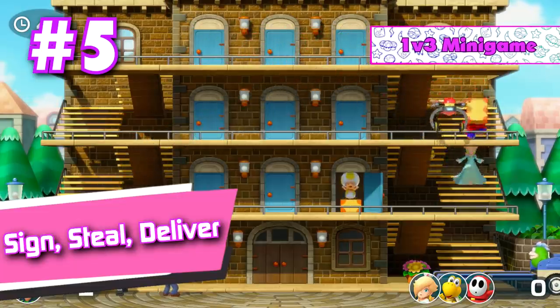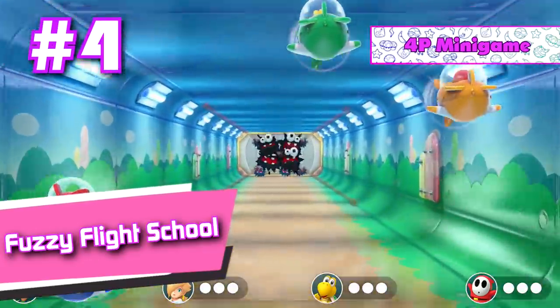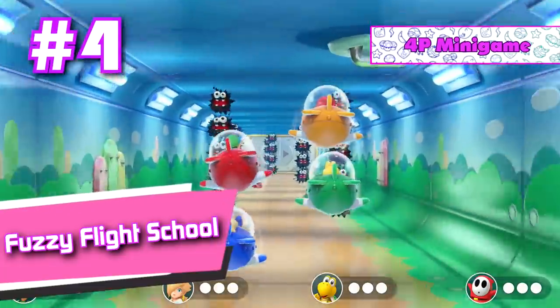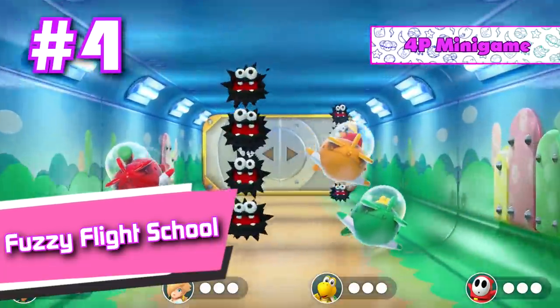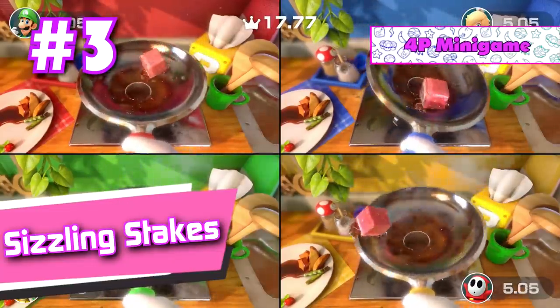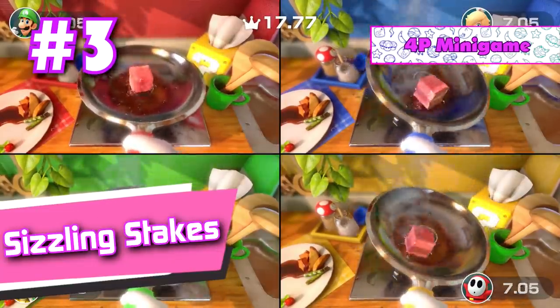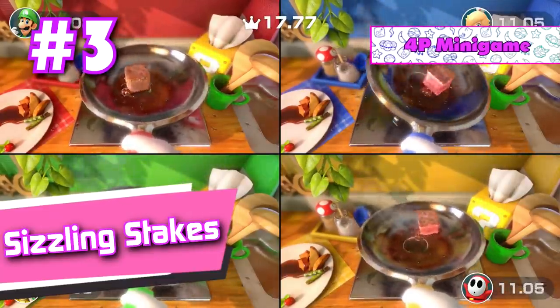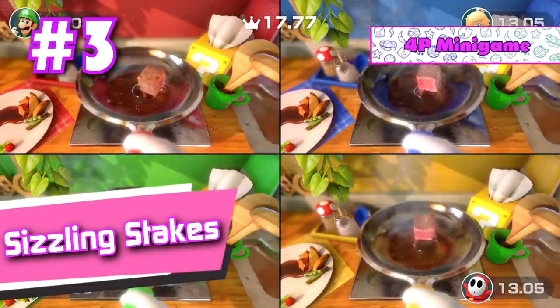Number 4: Fuzzy Flight School. This mini game has great presentation, extremely solid motion controls, is very fun to play, and you can still screw up your opponents when playing it. Number 3: Sizzling Stakes. This mini game is very enjoyable and probably has the most creative use out of the Joy-Con out of all the mini games on this list. On top of that, this one actually controls well. It really makes you feel like you're cooking a steak, if you get what I mean.